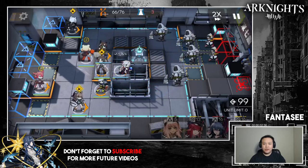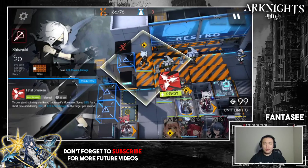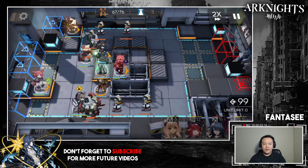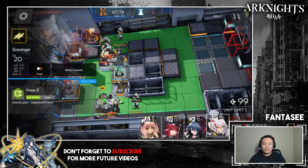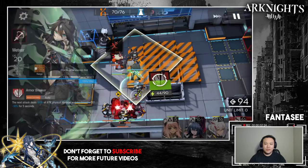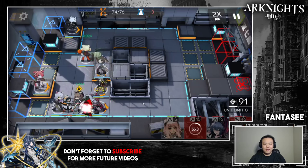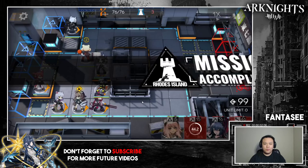Gitano and Shiriyuki are definitely the best four-stars in the game. Gitano activates her skill and is able to hit the flooding enemies plus the two bomb drones simultaneously. I actually replaced Skyfire with Gitano on my main account because her insane range is just too good. After everything slips past Gitano's range, remove her and place melee units at the bottom to block anything remaining. That's 5-6.